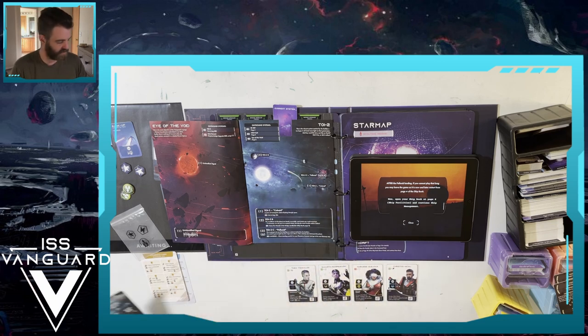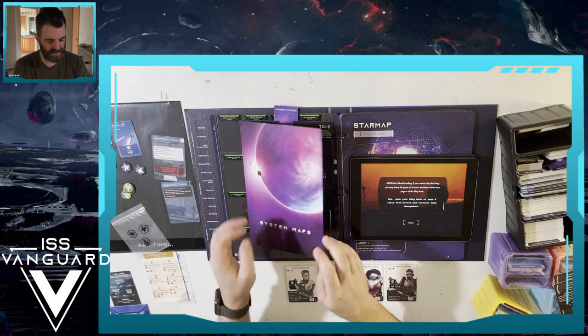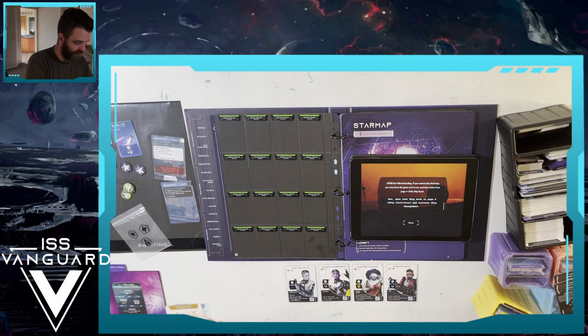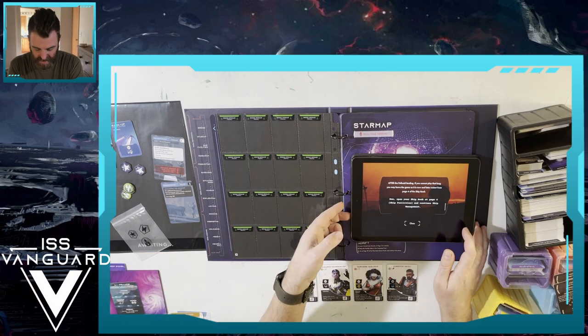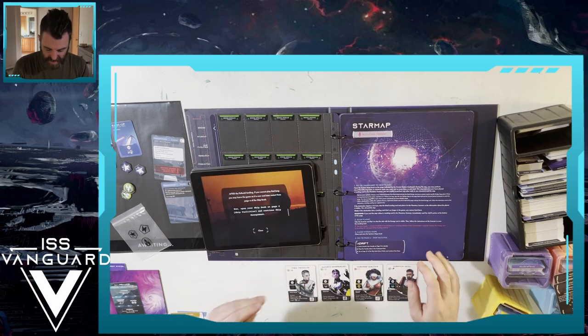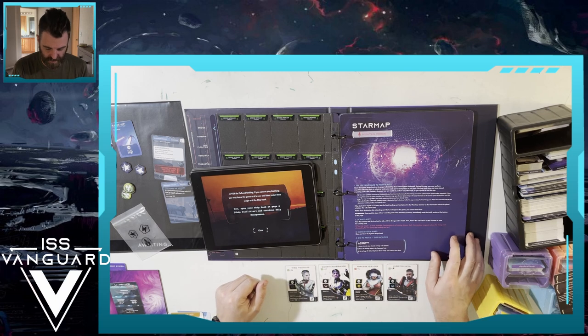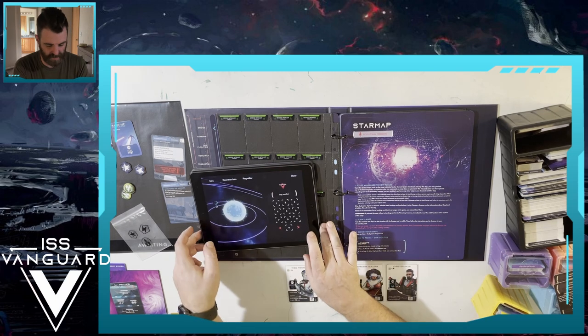The first designated safe stopping point of the campaign is after the Pellucid landing. If you cannot play that long, you may leave the game as-is and later restart from page 6 of the ship book. Now open the ship book at page 6, ship facilities, and continue management.